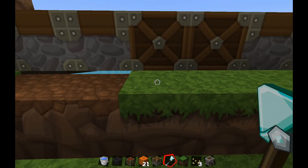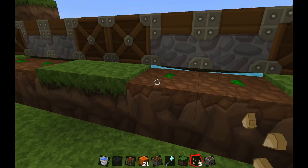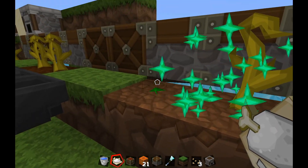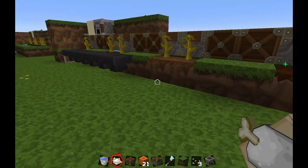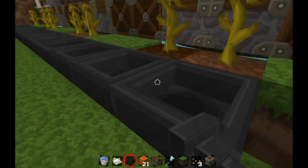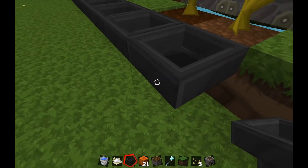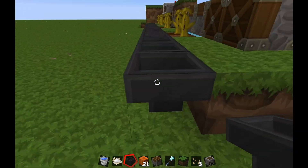Place your pumpkins where the pistons are facing up — easy peasy. Then we place hoppers here again. Note this is very hopper hungry. Make sure the hopper faces into the other hopper. Don't put it facing into the wall, because then you'd be giving the pumpkin to that block for some reason.